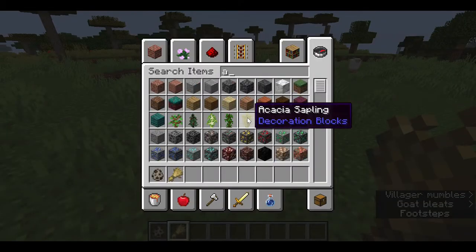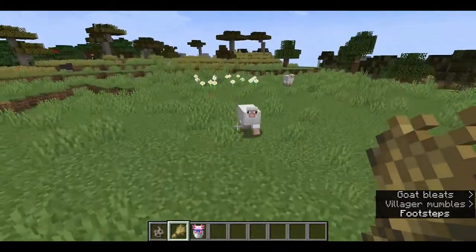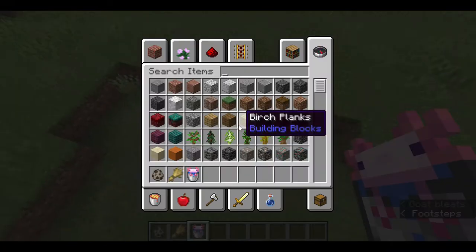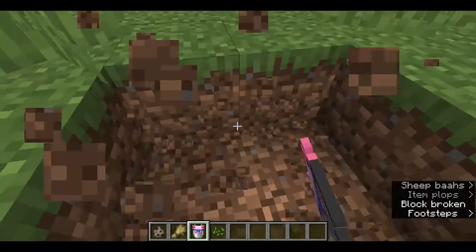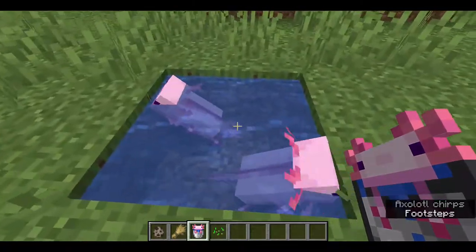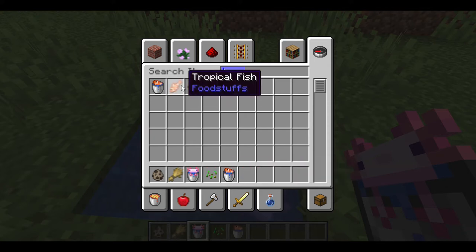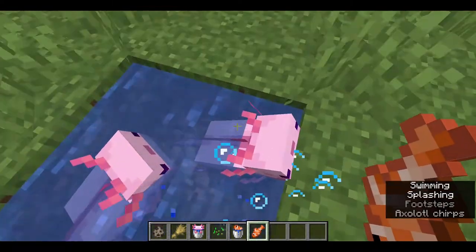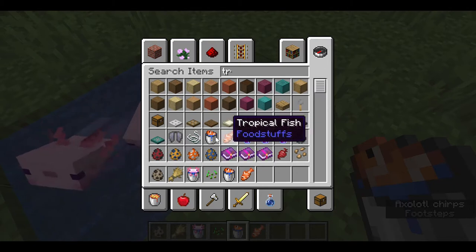Our next one is going to be the axolotls. I'm going to get a bucket of axolotls so they won't die on land, but for this I'm going to make a pool. For the axolotls, you actually need a tropical fish. I actually first thought you could just use a normal tropical fish, because that's what the wiki said, but for some reason it just won't work. What you use is a bucket of tropical fish.